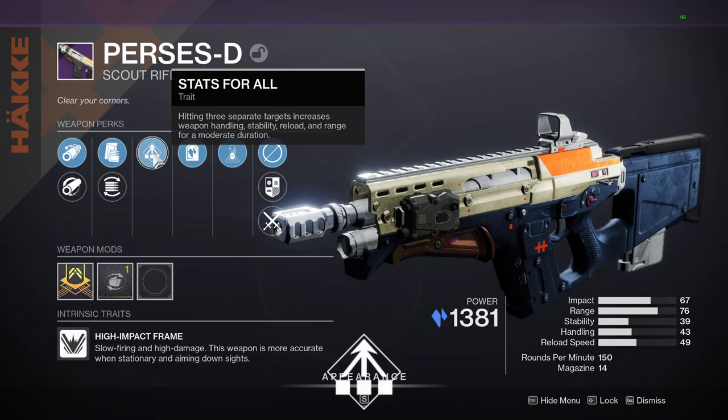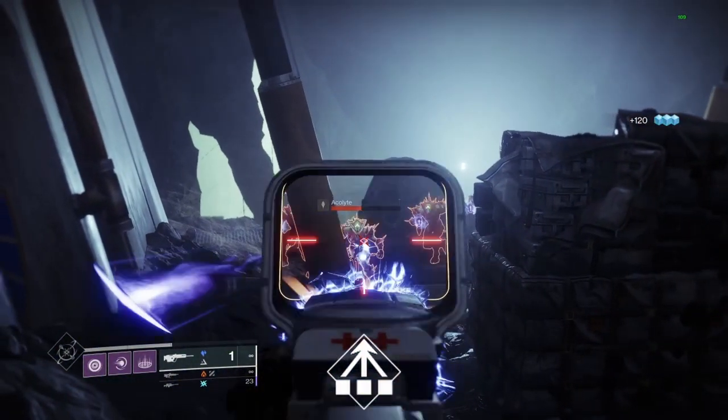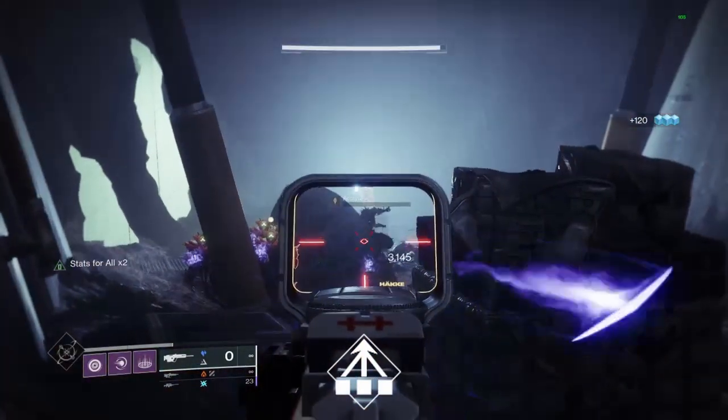This is a short video on the new perk, Stats for All, that came with the Witch Queen expansion of Destiny 2. When the perk is active, it increases weapon handling, reload, stability and range.